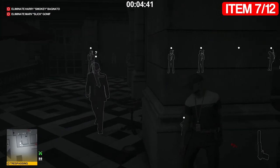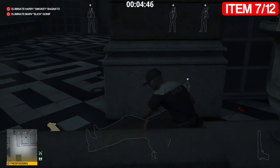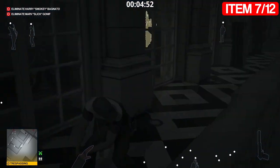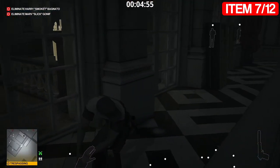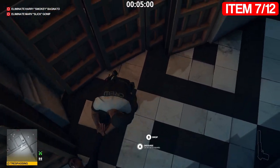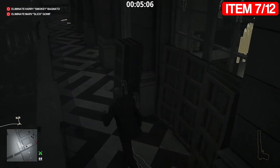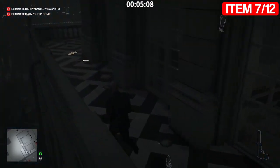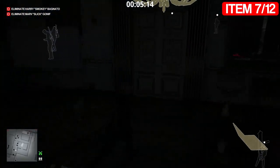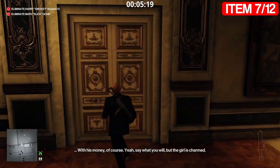Once he comes to check it out, subdue him. Leave his gun for this woman to find so she doesn't come instantly around the corner. Drag this guy all the way down here and leave him just by these boards. Take his disguise and pick up his gun so no one comes around the corner. Go through Dolly's office, then through these double doors into the security office.